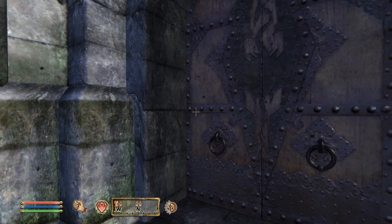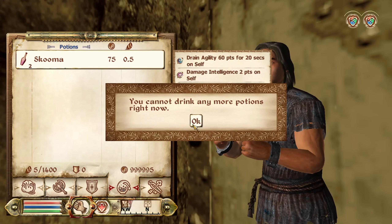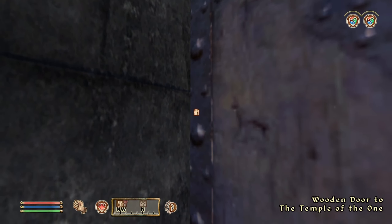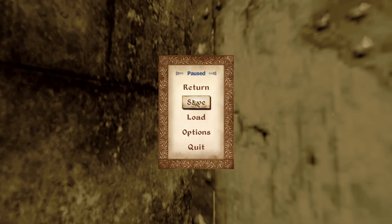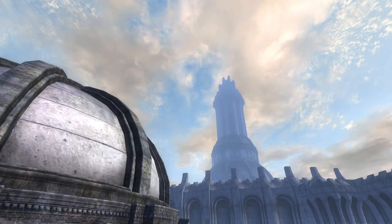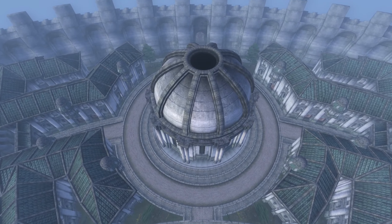The player will then run up to the door and begin consuming all of their skooma. This will fortify your speed, which is exactly what you need. Once drunk, the player will then continuously run into the left side of the wooden door to the Temple of the One. While running into this door, you're going to want to resave your game, preferably as a new save file. The reason for this is you'll want to be as close to the door as physically possible for the next steps.